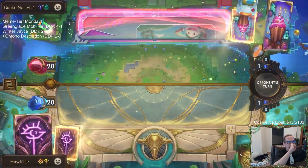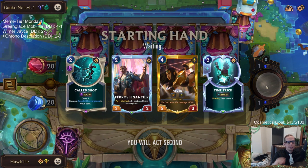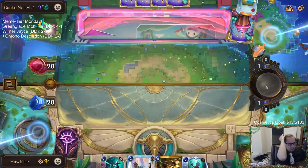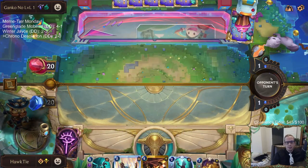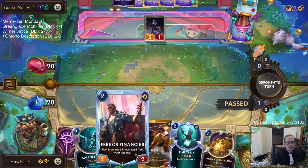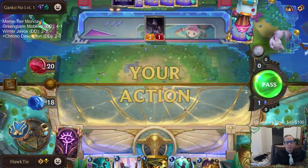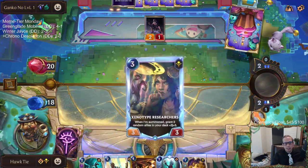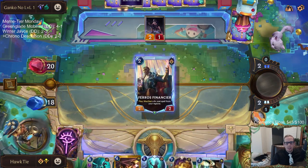Now we got Zoe Diana — going to be lots of Invoke. This hand against Invokes is feeling pretty good. We are doing some crazy stuff with all the different attacks. That last game was just a pretty normal game, but the first game we had a bunch of attacks against the Viego. Let's go ahead and Financier here.